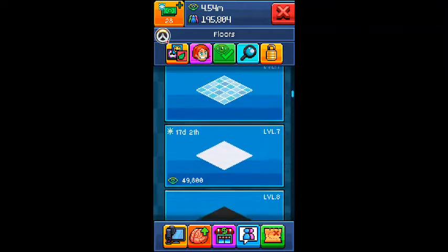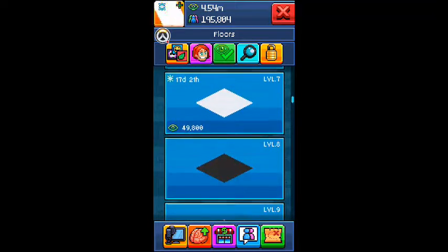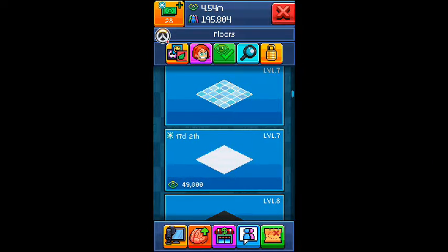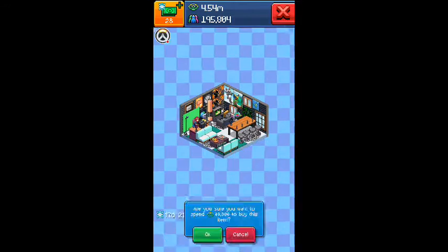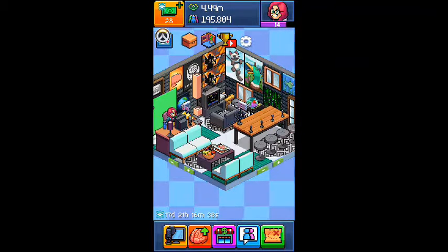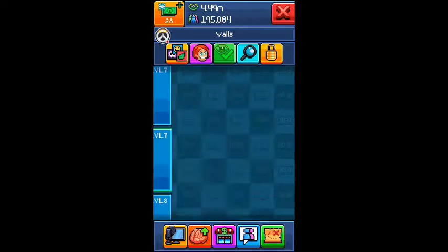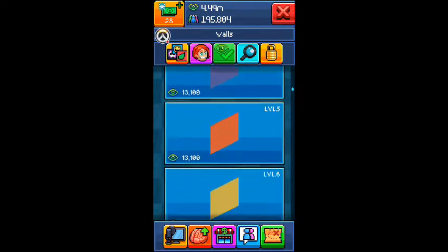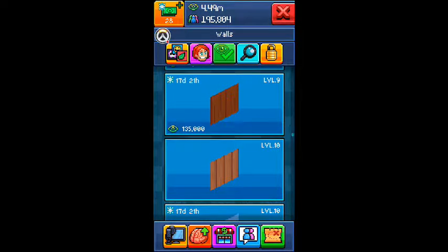What I like doing when there's a new holiday update is I just like buying all the stuff like this. I just buy it so that I can have it. Actually, that doesn't look too bad — it looks pretty nice, I'm gonna use that. But I buy it so that I can just have it, so if I ever want to use it again, it's just right there. And they actually do look pretty nice, because the holiday update doesn't stay forever.